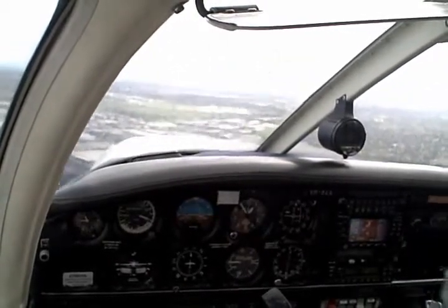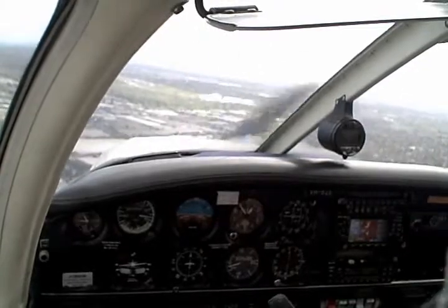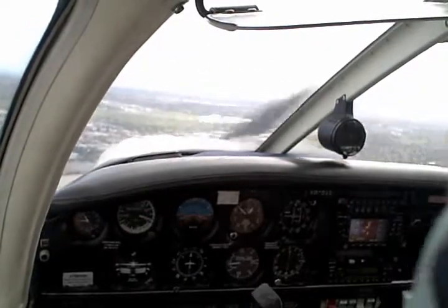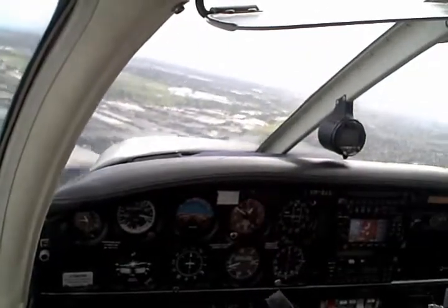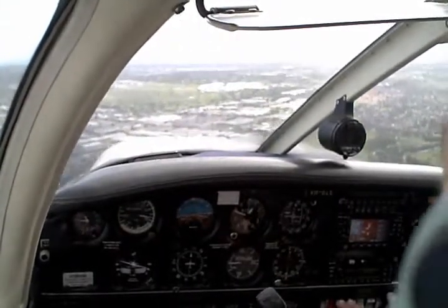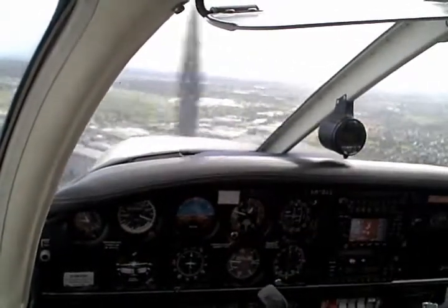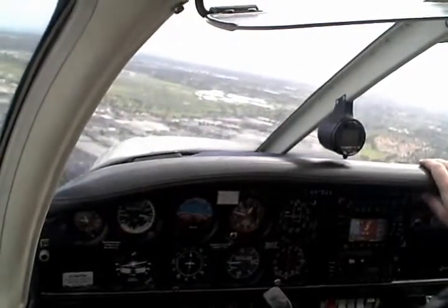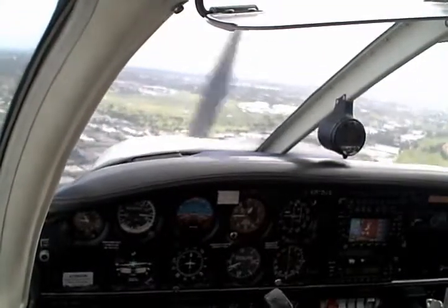Whatever you do, don't line up the nose with the runway just yet, because if we do that the wind will blow us. Tango Papa Whiskey, requesting roll through. Pop your third stage of flap on now, and keep that nose pointed down. Now can you see where the piano keys are? At this stage, I want you to keep the piano keys in the same sort of position on the windshield. I don't want the nose to go below them, and I don't want the nose to go above them.